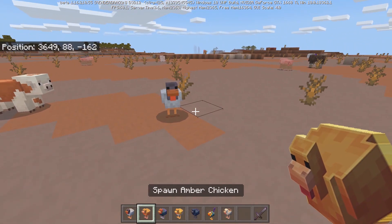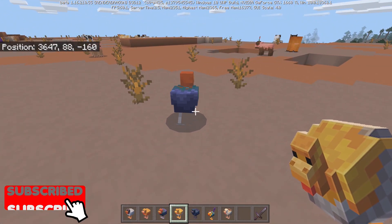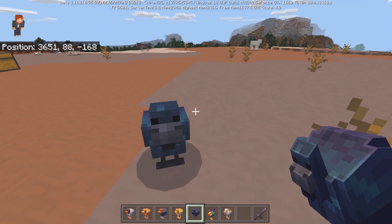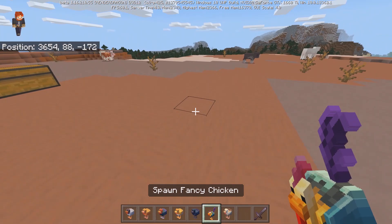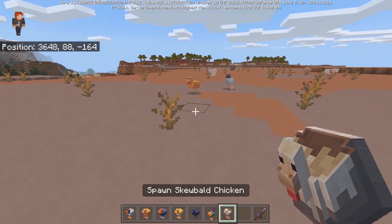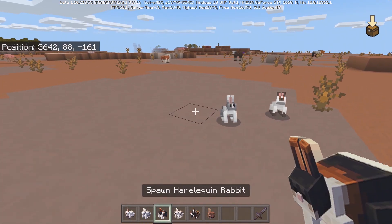For the chickens we have the stormy chicken, the amber chicken, and the bronze chicken — I love the look of this guy. It'd be awesome if Minecraft had more animal variants. We have the midnight chicken, which is as dark as midnight, the fancy chicken which kind of reminds me of a cockatiel with the colorations in its tail, and the scaly bald chicken.